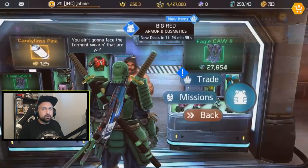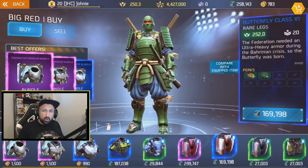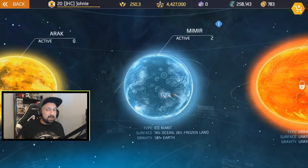If you check the shop before the update, the power of the epics were 243. After the update it changed to 253. Now if you check the shop, the greens are 251, the blues are 252, and the epics are 253. So right after the update if you were 20 plus 5, the shop already refreshed to 251 to 253 items. You can see my XP bar at the top is almost full — I was that close to leveling up to 20 plus 6.